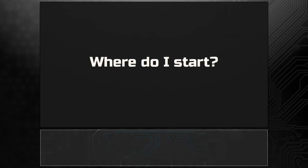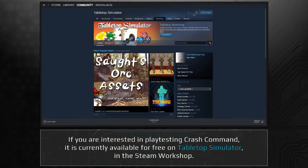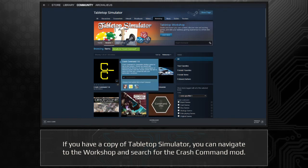Where do I start? If you are interested in playtesting Crash Command, it is currently available for free on Tabletop Simulator in the Steam Workshop. If you have a copy of Tabletop Simulator, you can navigate to the workshop and search for the Crash Command mod.